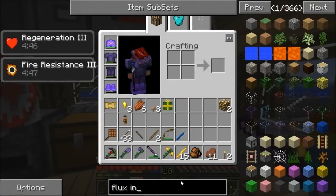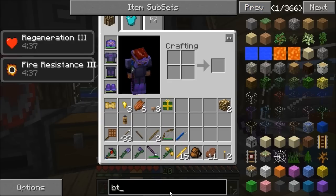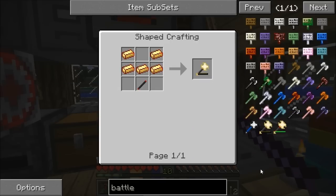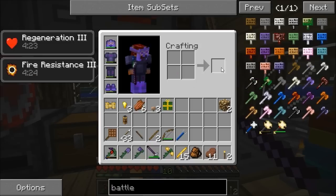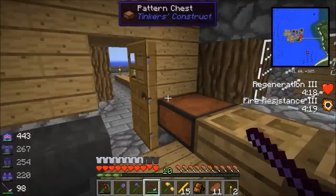Next episode I'm going to work towards a flux-infused battle wrench. For that I'll need obsidian rods and flux crystals. Flux crystals need a fluid transposer, diamonds, and liquid redstone. I may get that done on the stream I'm doing in half an hour on this server.